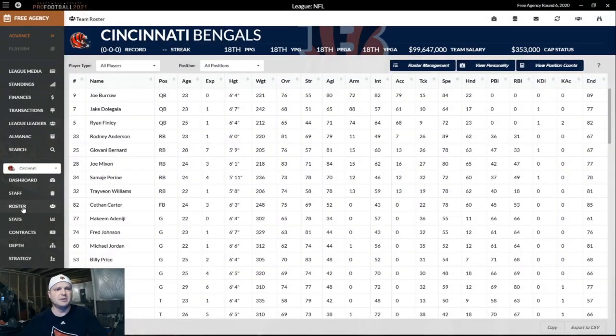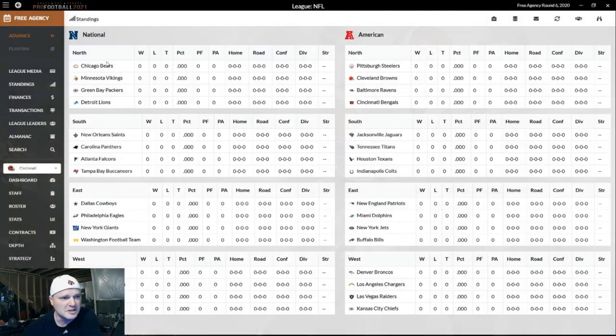We are in a free agency period, but first we need to manage this roster because we've got something like 70 players and we can only carry 52 or 53. Not only do we have great graphics — I renamed the teams, set the stadium names, the turf and all that. Those are all user edits. These logos were a download. If you want to get the real world mod with the logos, you can find that on the Wolverine Studios forums in their mod section.